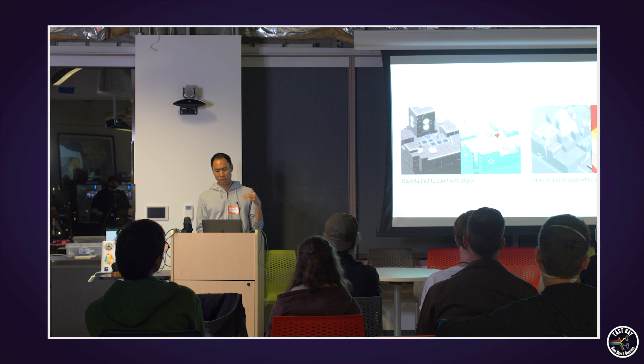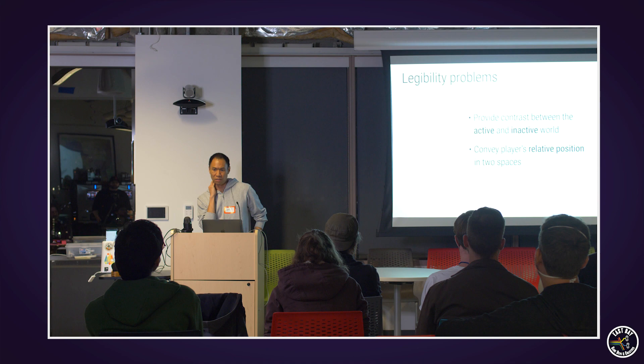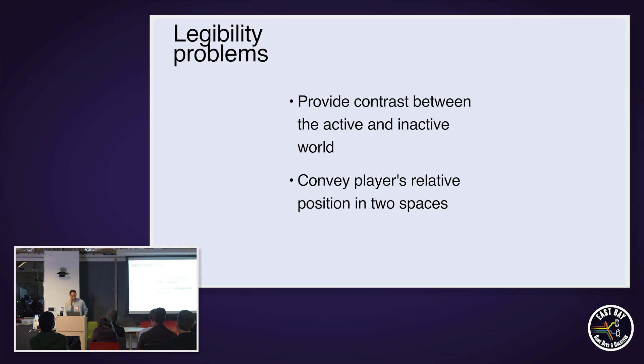That's basically it on mechanics. Now I want to talk about the implementation process and some of the design challenges that having two worlds got us into. As a game developer, your job is to make your game read clearly to the player. The core legibility problem in Stereo Boy is that you have these two visible worlds and the player is effectively inside both of them. So how do you make it read to the player, and how do you convey a sense that they have a relative position in the opposite side of the screen?